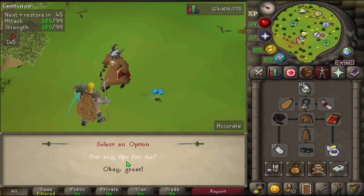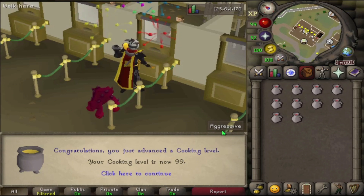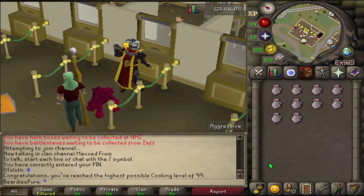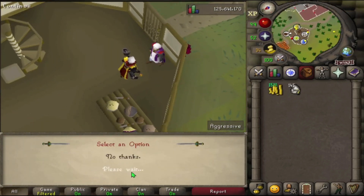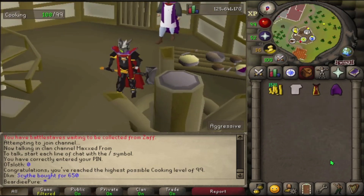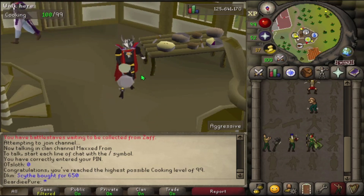We're just waiting for the timer on these wines and we are coming in with 99 cooking — finally got 99 cooking on the account! I've been putting it off for a little while so I thought I'd come and get it done. Congratulations, now master of cooking. I'm going to head over to the cooking guild and grab that cooking cape. Spoke to the head chef and bought the cooking cape. As with any skill cape you've got to do the emote!